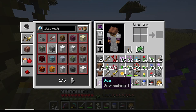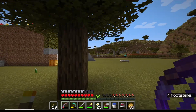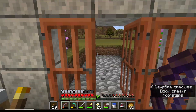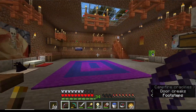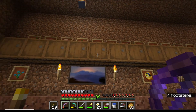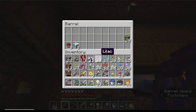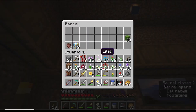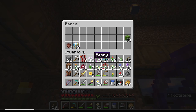This bow has unbreaking one — it's got very little left in it but it's still got unbreaking, which is cool. We want to try the silk touch thing. I do need to put this stuff away. We had most of our flowers up here, I think. Let's just put all of these away.